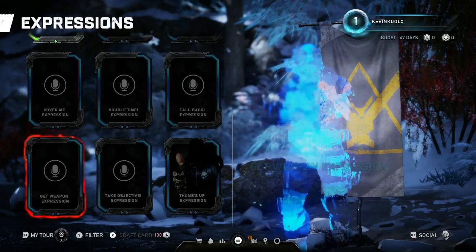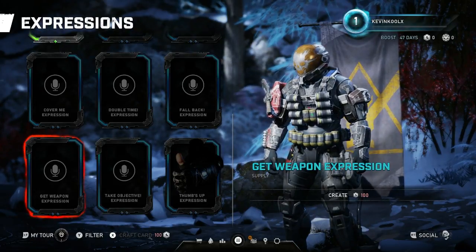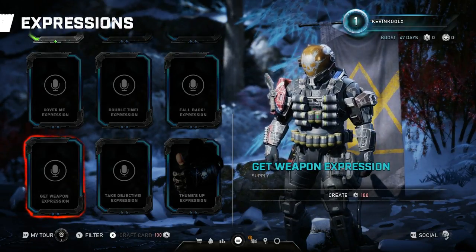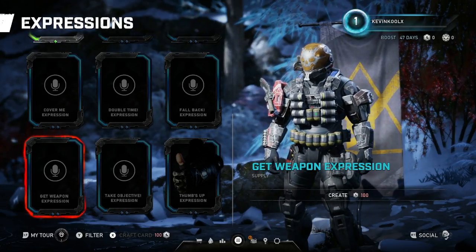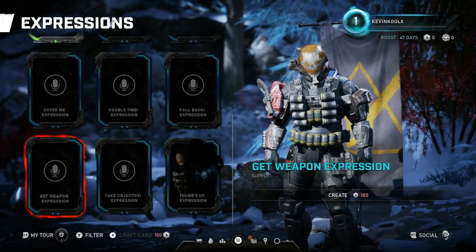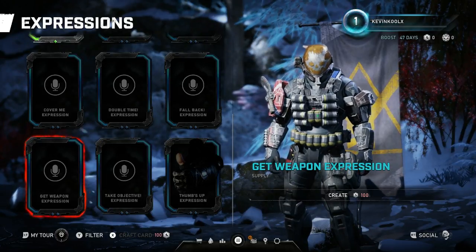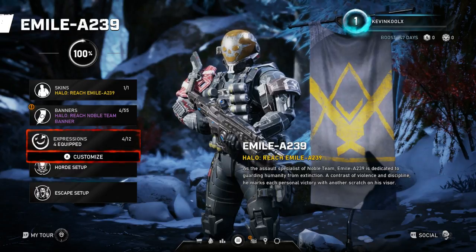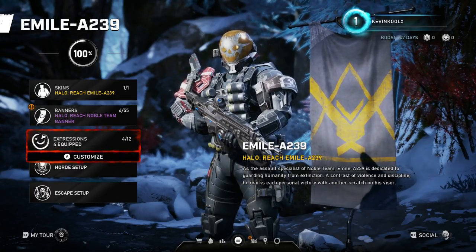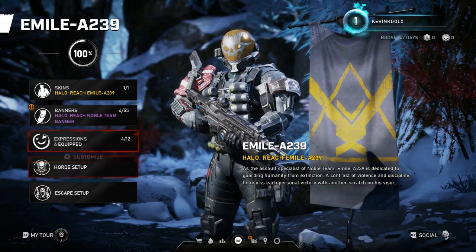You have different expressions like: 'Group up,' 'Hey,' 'Yeah,' 'Nice one,' 'Thanks,' 'Cover me,' 'Double time,' 'Fall back,' 'Take the objective,' 'Grab that.' Those are the various expressions you can have in Gears of War 5 for your character. They actually brought in the original voice actor of Emil to do the voice acting, so it's very authentic.